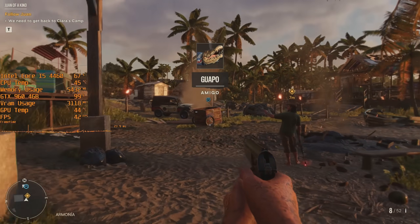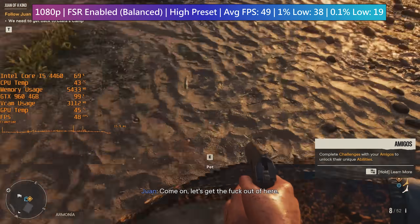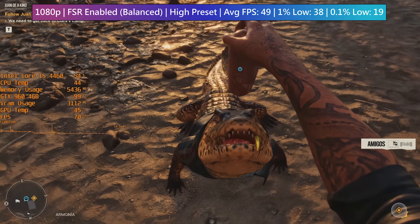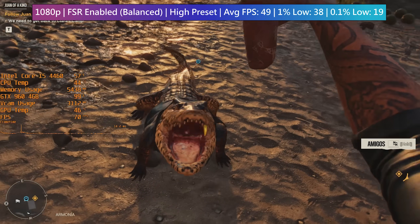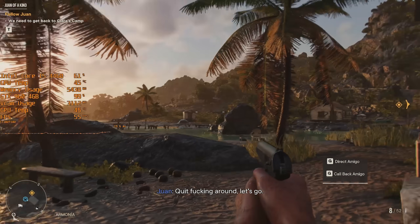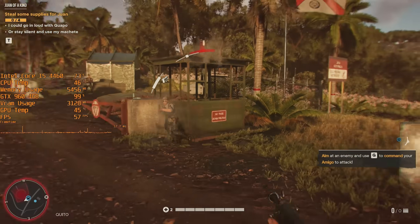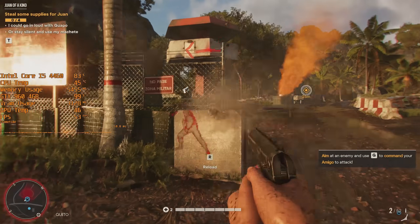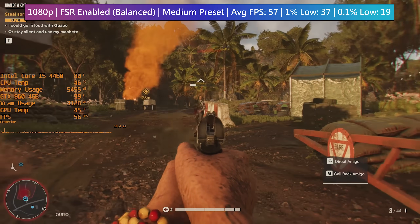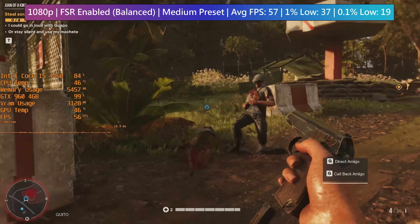And it certainly does just that. Keeping the highest settings but enabling the balanced FSR mode increases our frame rate from 35 to 49fps. Interestingly, from here on out we're going to be seeing very similar 1% and 0.1% lows with every setting, though the averages will improve as we move through the presets. Switching back to medium with the same balanced FSR preset meant an almost 60fps average, though not quite. This is still an improvement over the 42fps at native 1080p — the percentile lows don't really differ, but overall the change to the average performance is a very welcome one.